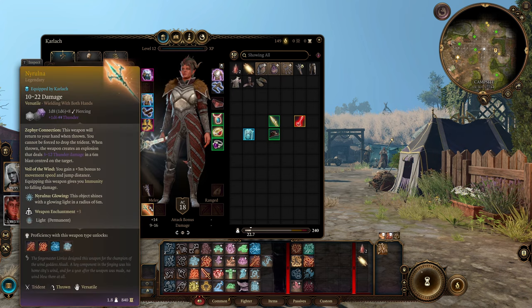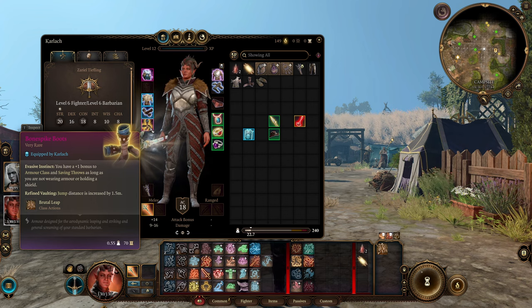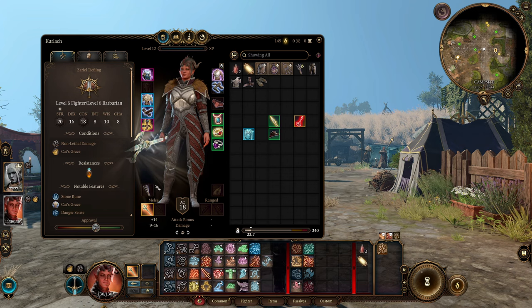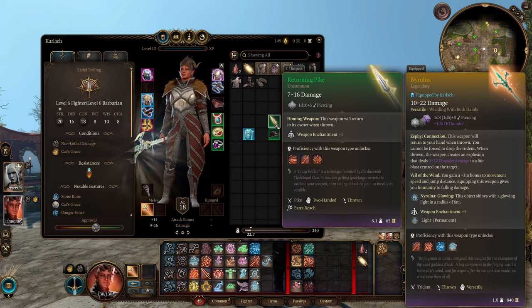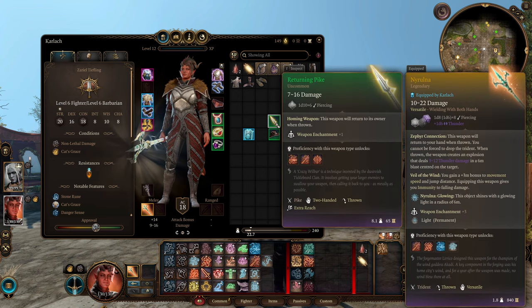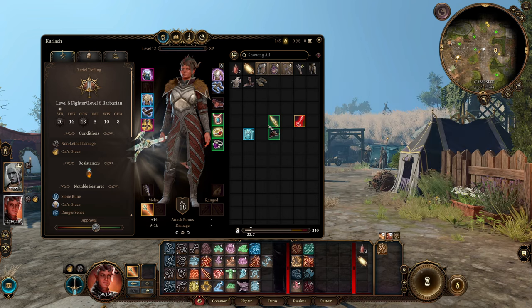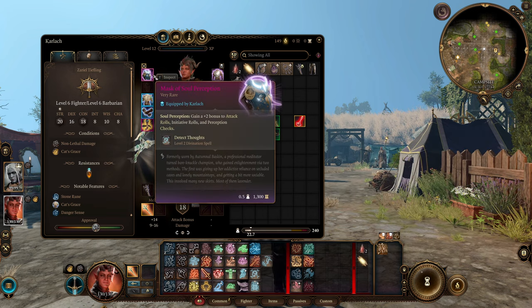The headpiece and weapon are both Act 3 options — the boots as well, but you can slap the Evasive Shoes on for the plus one to AC, giving a total of 20 with the shield. For earlier options: in Act 1 you can get the Returning Pike, a plus one weapon that returns when thrown, pretty much enabling the throwing playstyle right away. And these rings and gloves are also obtained in Act 1, so you basically have the full playstyle from the get-go. For the headpiece, the Marksmanship Hat gives a plus one bonus to throw attack rolls until you get the Mask of Soul Perception.